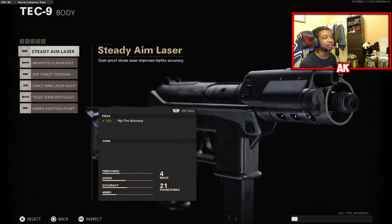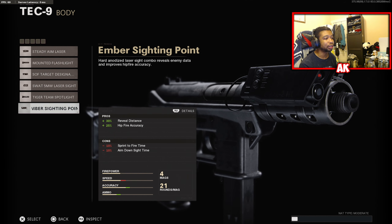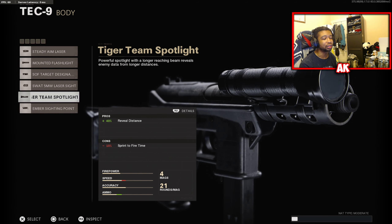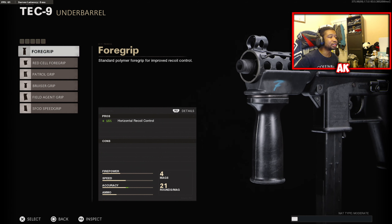Your body is going to include the Standard Laser, Target Designator, and Target Team Spotlight — so nothing really changes there. For those curious about what your stat bonuses are, here are the bonuses included on these weapons. Your under barrel is also standard as well, no new grips here; these are all standard to almost every single weapon.